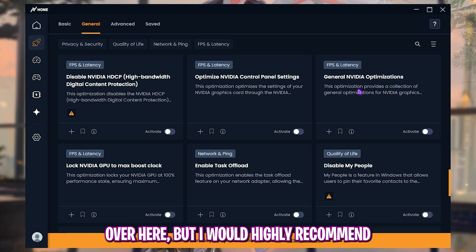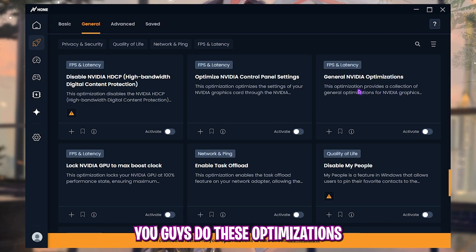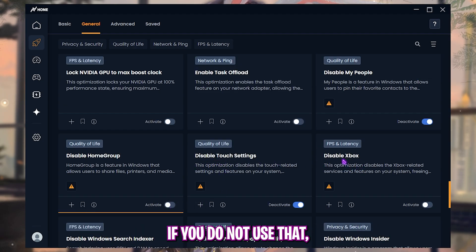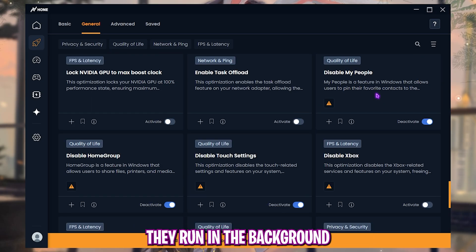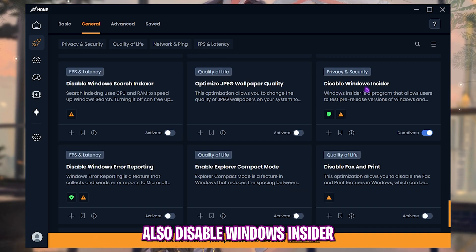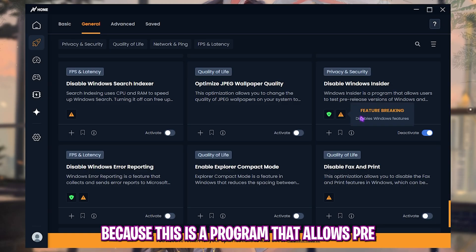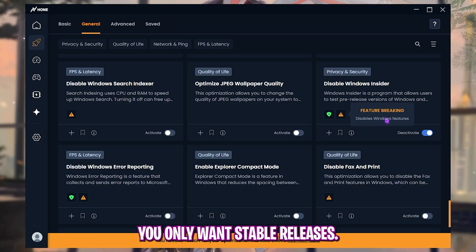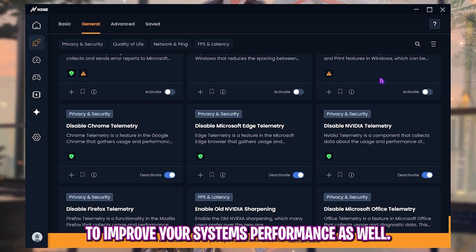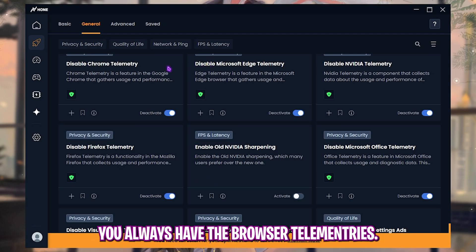For GPU-related optimizations, I recommend doing those from the GPU panel directly since settings there are easily reversible. Enable 'Disable My People, Home Group, Touch Settings, and Xbox' — these services are useless if you don't use them but still consume CPU resources. Also enable 'Disable Windows Insider' — you only want stable Windows releases, not pre-test versions.